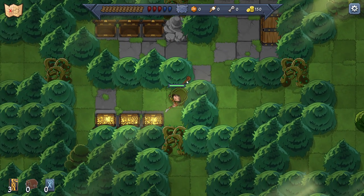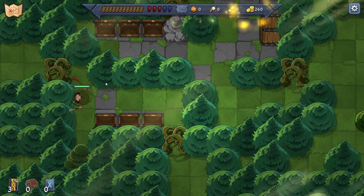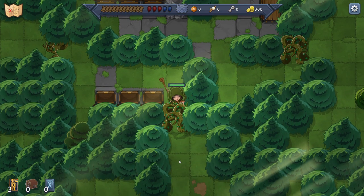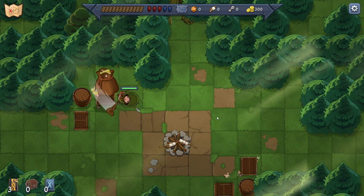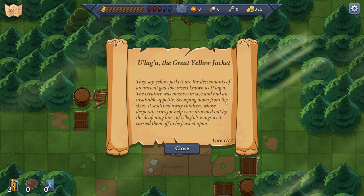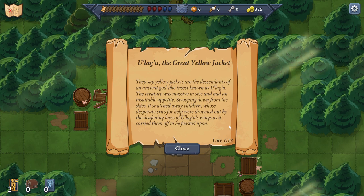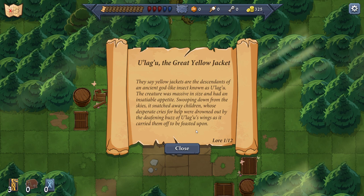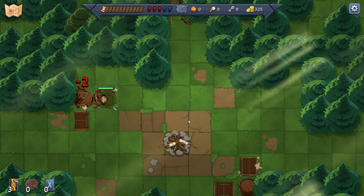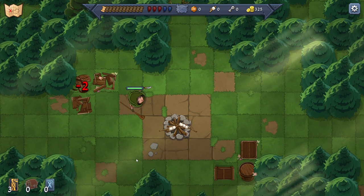Exploring vines and forest paths. Lore entry for Oogaloo the great yellow jacket: yellow jackets are descendants of ancient godlike insects called the Oolagoo. Massive size, insatiable appetite — they swooped down from the sky and snatched away children, carrying them off to be feasted upon. That is some cursed Pokédex entry garbage! What the Driftloon, dude?